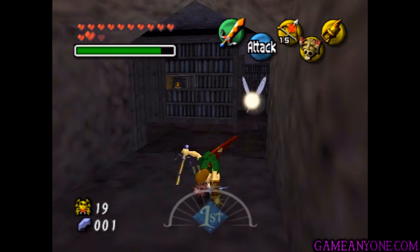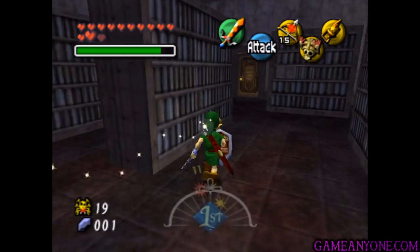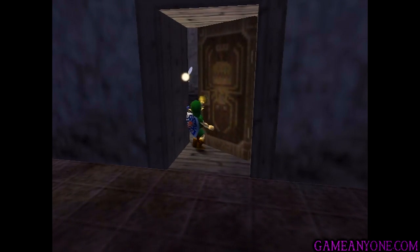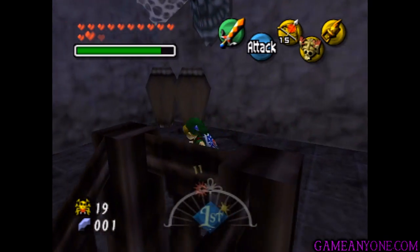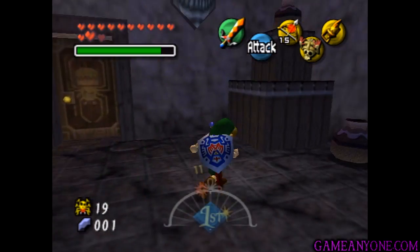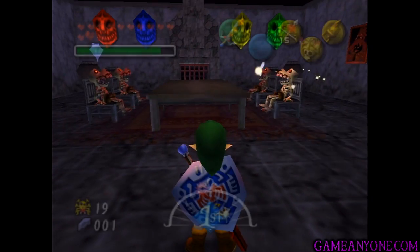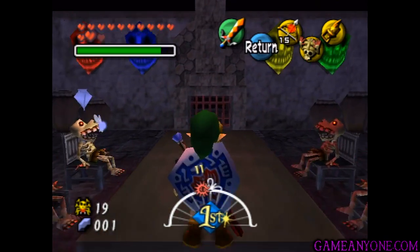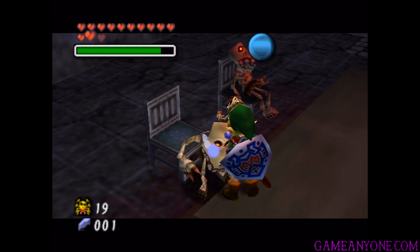We're done in here. You can always double check by listening for any Skulltulas crawling around — obviously there are none because we picked them all up. That's a good way to check if you don't already know where all of them are. So now that we're done with that room, we're going to take on the next in the series. We're going to head down the stairs. The first door that we come to is the one we're going to check out next, and this is where we're actually going to get to see the secret they were talking about. You can see there are four of the Stall Children and these different colored shields on the wall, so you can probably already guess what we're going to be doing. Let's go ahead and talk to them with the Captain's Hat.